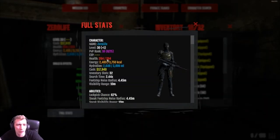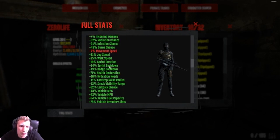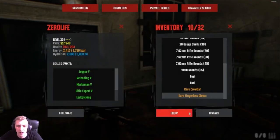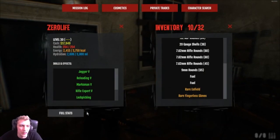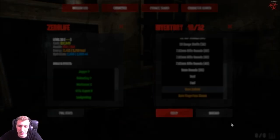Looking at my stats, I've got 204 health. My lock pick chance is currently 62, so I won't get through doors all the time. That's why I carry extra fingerless gloves and an Enfield with 21 lock pick - I equip those, take off my normal gloves, and my lock pick jumps to 107, so I get through every door every time, easy. Then I swap back to my regular setup.